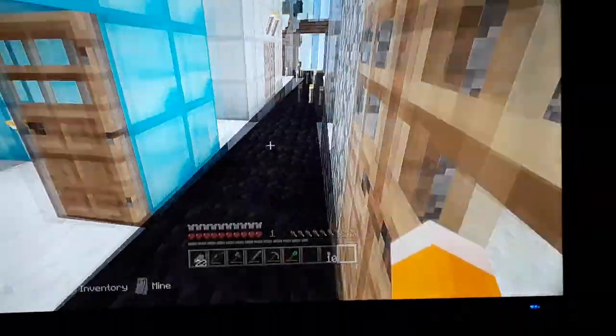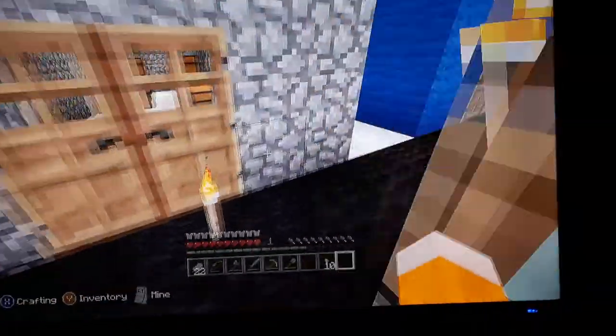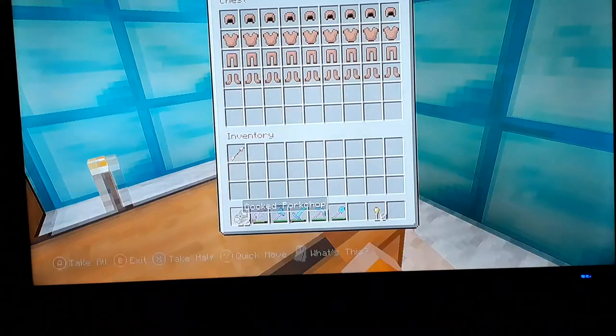Here's all the weapons and armor. The diamond set we made ourselves — I think I had three stacks of diamonds and a full double chest full of iron. So that's all the armor in there: leather, iron, chainmail, and gold.